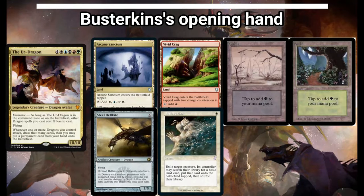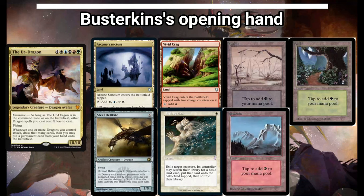Second up is Busterkins, who is playing the Ur-Dragon, trying to cheat out a whole bunch of terrifying dragons. He kept a 6-card hand of Arcane Sanctum, Vivid Crag, Swamp, Forest, Steel Hellkite, and Path to Exile.